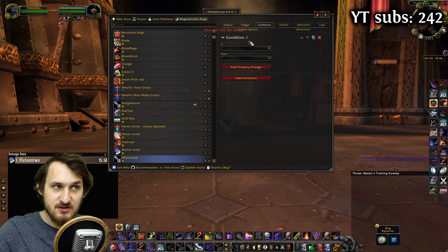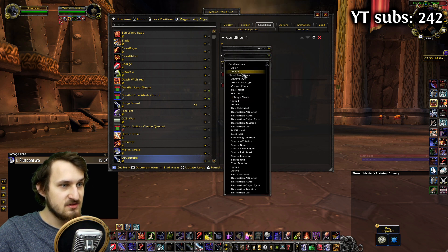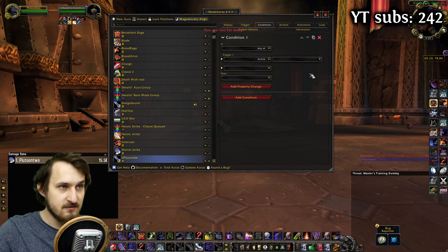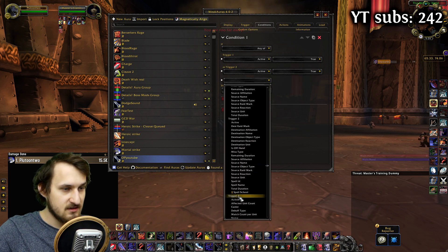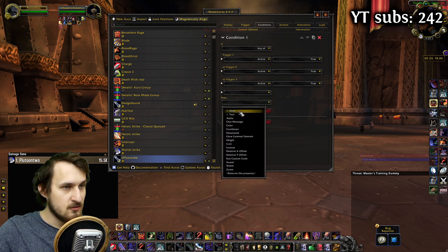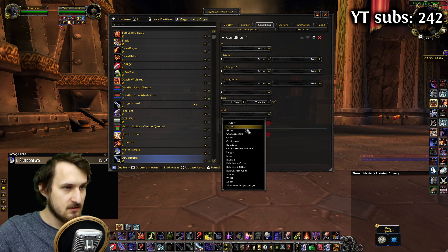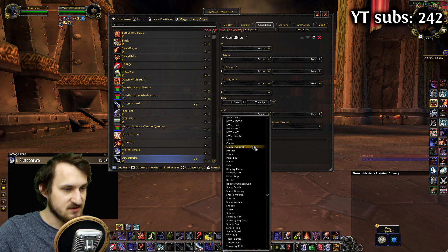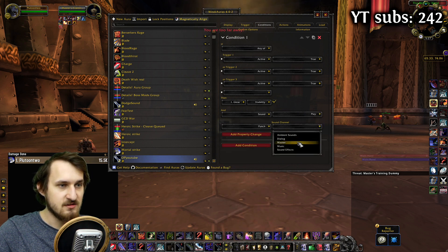In the conditions, we're going to add a condition. In the if statement, we're going to choose any of, and we're going to check each one of the triggers if it's active. So if trigger one is active and it's true, trigger two is active and it's true, trigger three is active and it's true — then we're going to choose glow visibility and choose the checkmark. You can also add sound. I'm going to choose sound, pick play, pick some sound — I think I like the punch sound — and sound channel is going to be master.